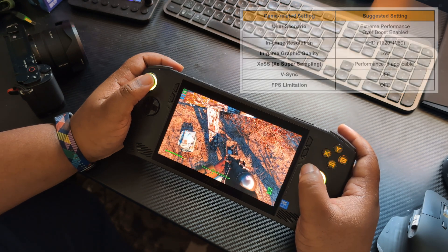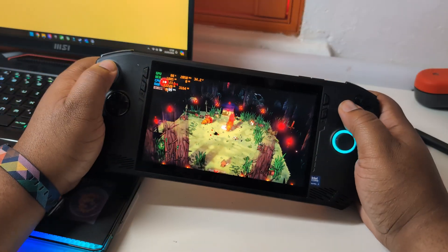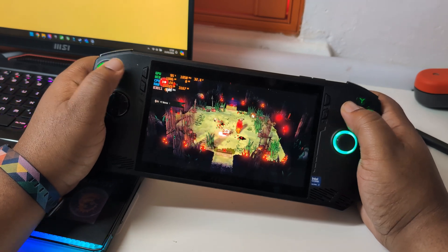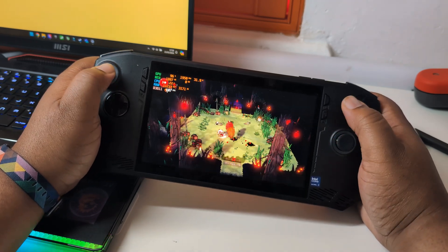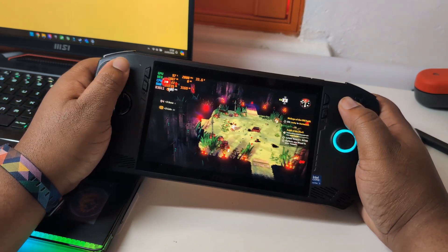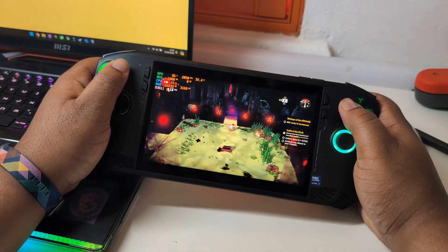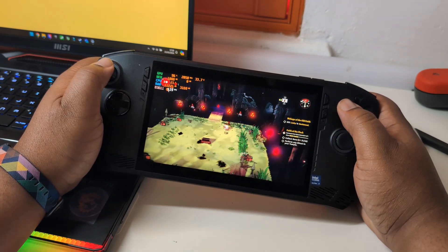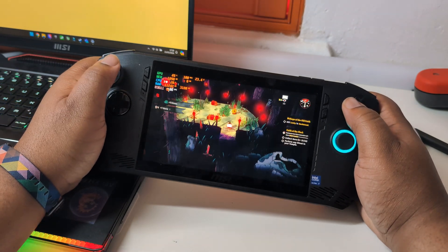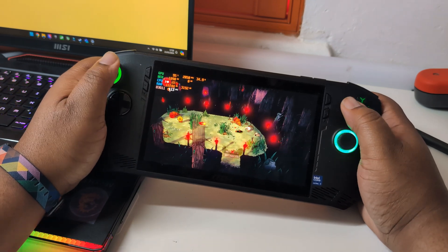With all that said, let's get into some gameplay and see what's actually going on. We're going to start off on easy mode with some Cult of the Lamb — a nice, easy to play, low performance requirement game. We're getting over 100 frames per second, which is exactly what I'd expect. On the Lenovo Legion Go I was getting around 120 frames per second, so a little bit of an increase, but it's definitely playable and we can get that high frame rate action.